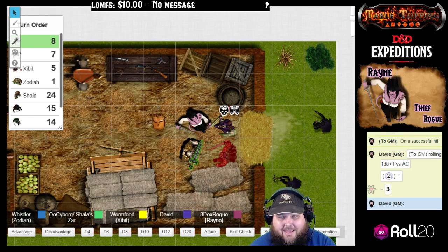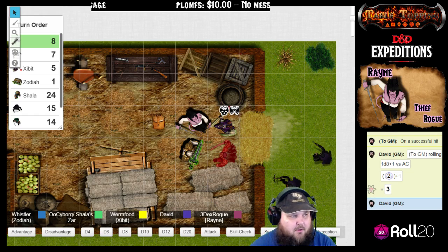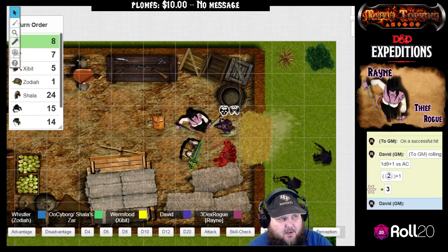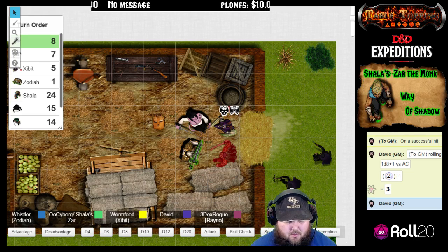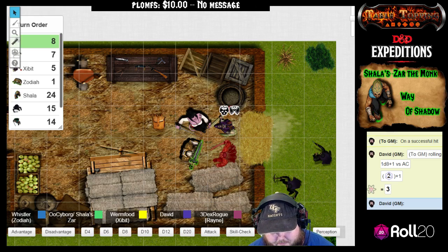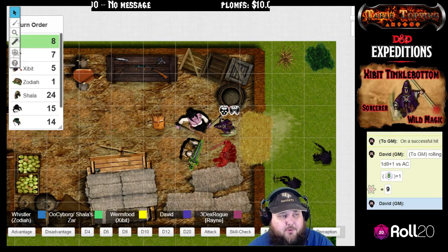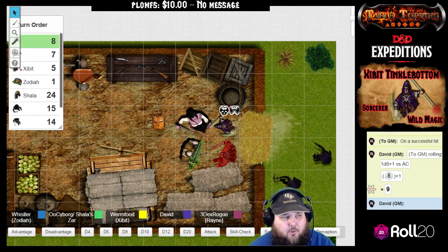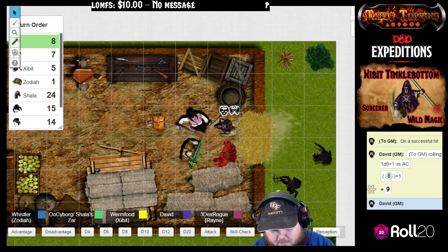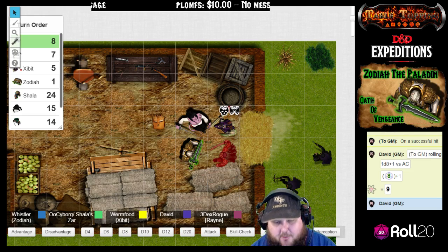Next up is the other. He comes in with a plain view — he has a direct shot, and he takes it on you as well, Rain. Eight plus one, I believe. And that is a 20 versus armor class with the bolts. Yeah, that's a hit.